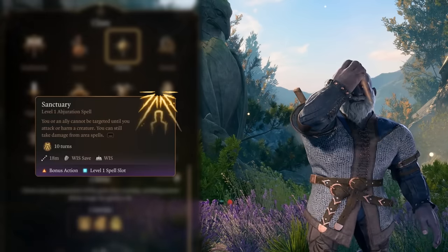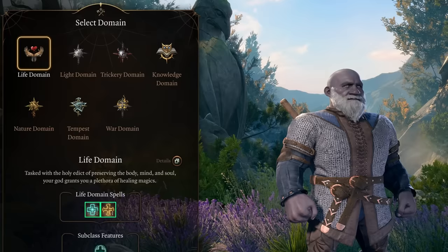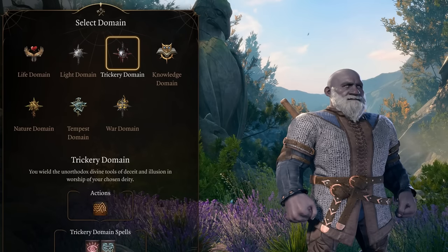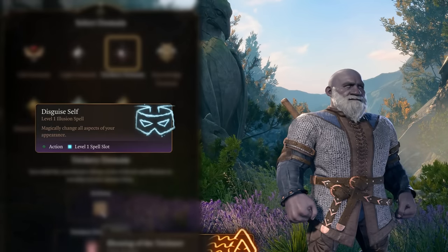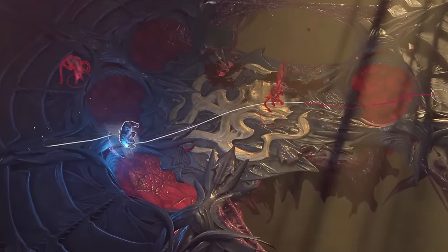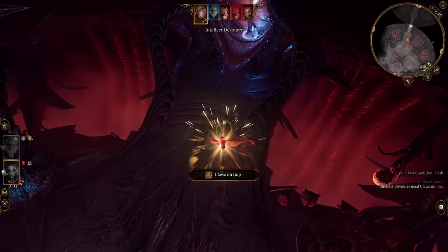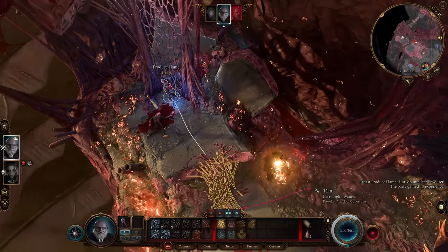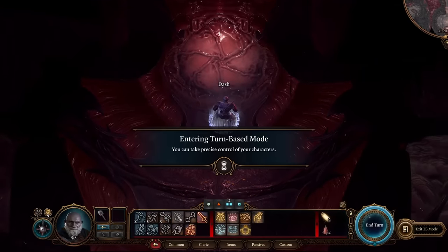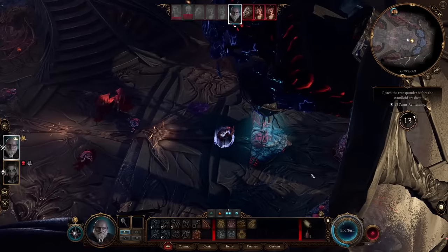Cleric starts with Sanctuary, a spell that prevents us from getting attacked by anything apart from AOE attacks. For my domain, I chose the Trickery domain, specifically because it gives us Disguise Self. Returning to the imps, I could now Sanctuary myself and run right past them, all the way up the ledge, until I merged combat with the Intellect Devourer that helped me clean up. At the helm, I cast Sanctuary again, and by dashing and entering turn-based mode, I had enough movement speed to escape in just 2 turns.